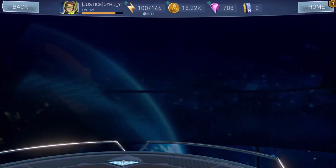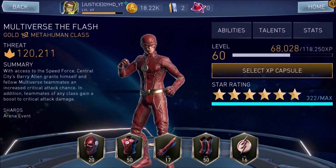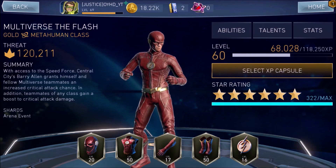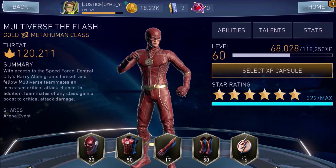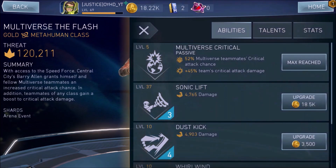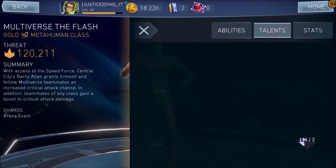And Black Lightning. This video is going to cover what's been going on with Multiverse Flash, Multiverse Green Arrow, and Multiverse White Canary. Multiverse Flash has been buffed — his critical attack chance for multiverse teammates went up to 52%, and his fast attack chance went from base 2 hits to base 3 hits.